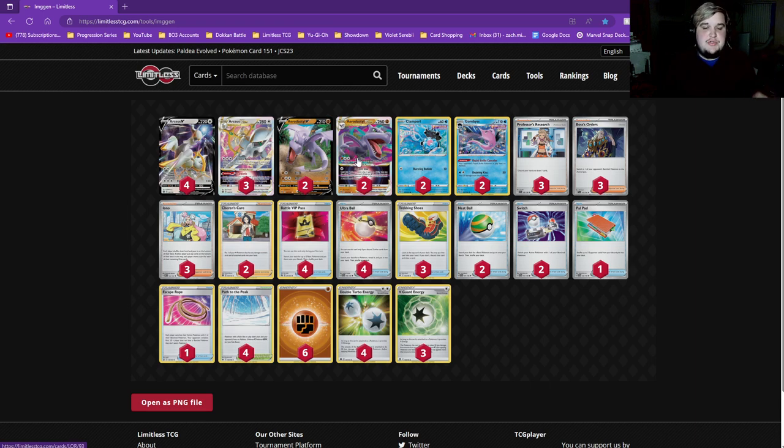The Aerodactyl is really good because if you use its V-Star power, all of your opponent's Pokemon V in play have no abilities. So by using this V-Star power, you are shutting off Double Gunner, which is a very important aspect of the Urshifu Inteleon deck.